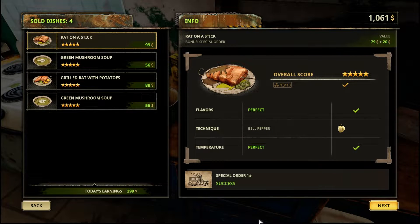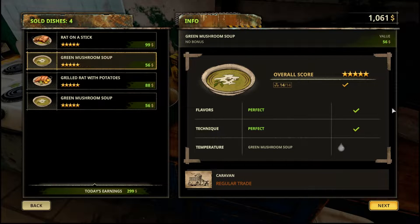Here are our details — we got five stars on everything. But we got the wrong amount on one. The temperature and flavor were perfect so we got the money for it — fine. The two green mushroom soups were the same, which they should be. Perfect flavor, perfect technique, but temperature — it was cold. I'm not quite sure how we could have fixed that — I cooked it for what it said.